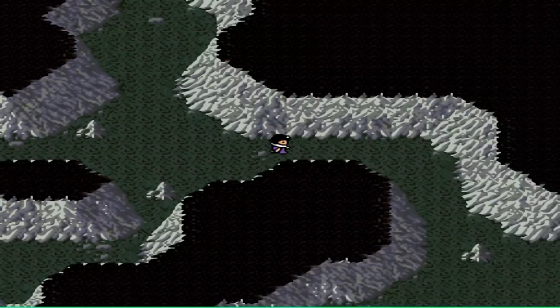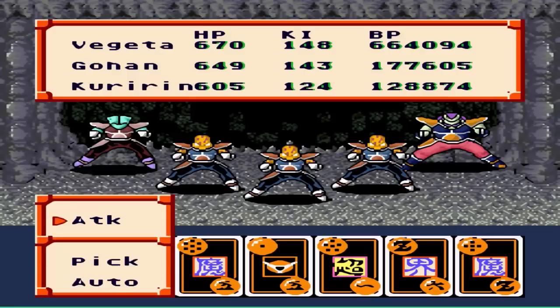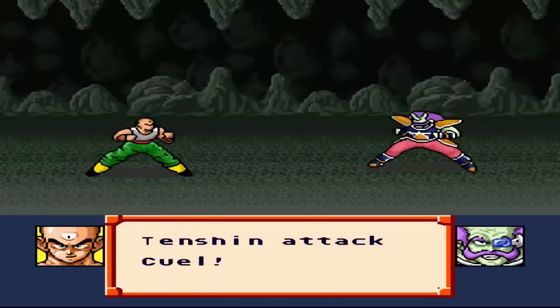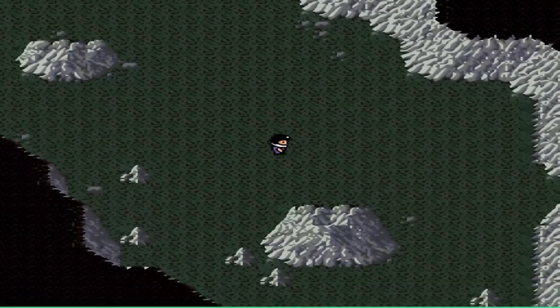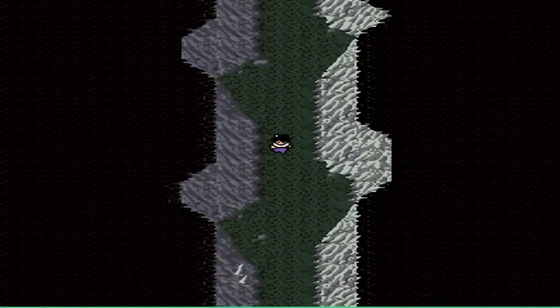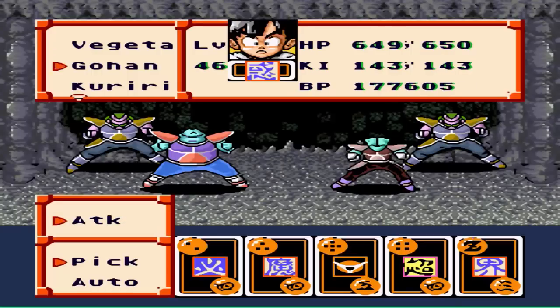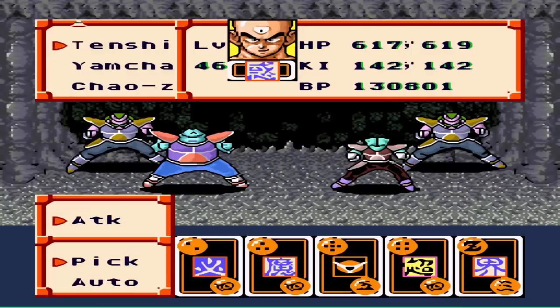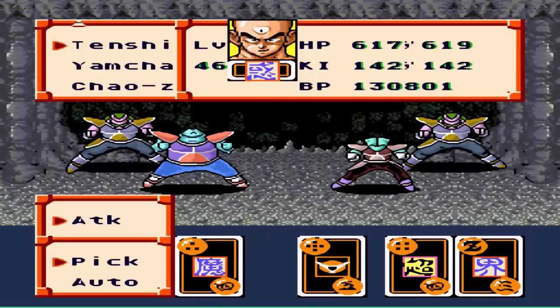I know we're gonna have to fight Frieza soon, because pretty much all of his guys are dead. Another interesting thing is, since you have a bad guy in your group — Vegeta — I guess you're called a bad guy. The thing about him is, he'll actually use... I'm pretty sure I showed off most of this.